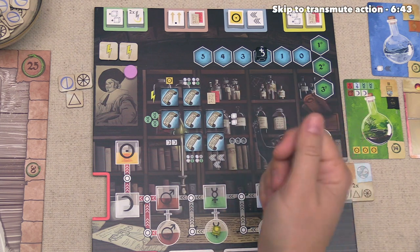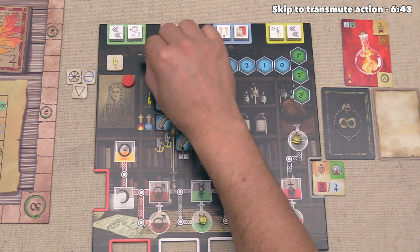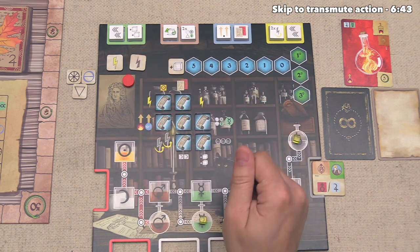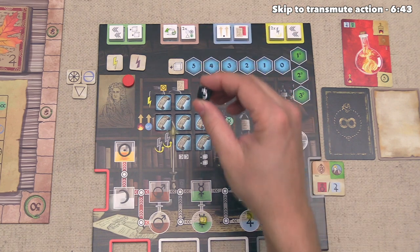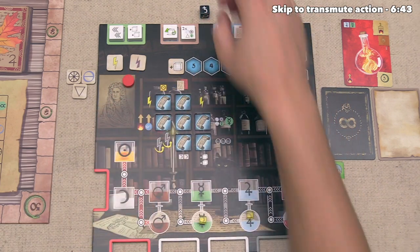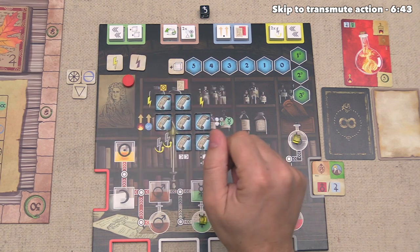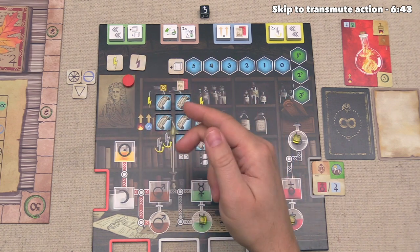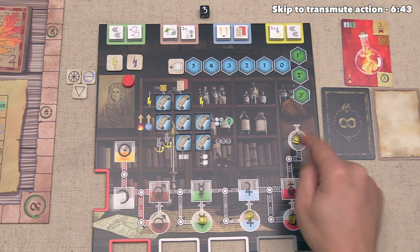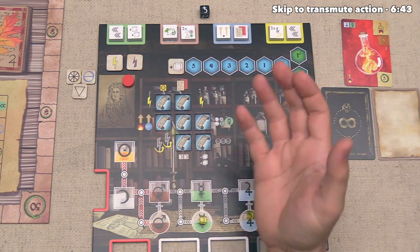Now we can move into the third step where opponents can react. Each one of our opponents has the option to simultaneously use one of their reaction tokens to take a single react action. Each one of us starts the game with two of these, and there are ways to get even more as we're playing. When you do a react action, it is going to be based off of the die that was activated on the main player's turn. Obviously we used this black lead die, so if our opponent wants to react, they are doing an action based off of this die, not based on any dice they might have on their board. When you do a react action, there are four different options to choose from. The first option involves simply taking one of the associated resource.